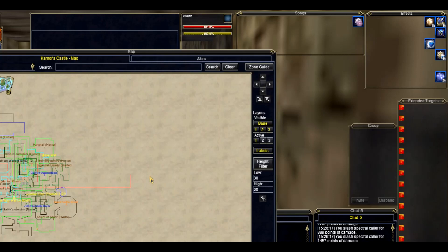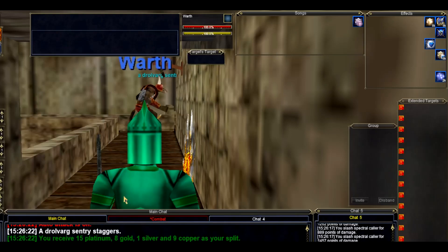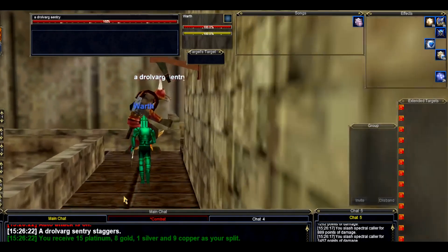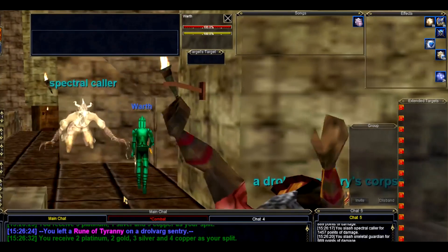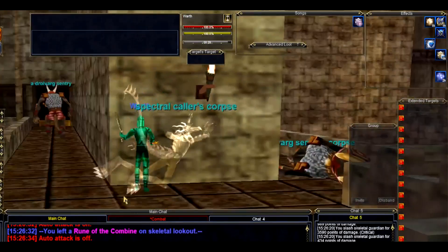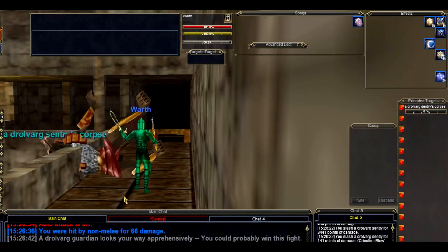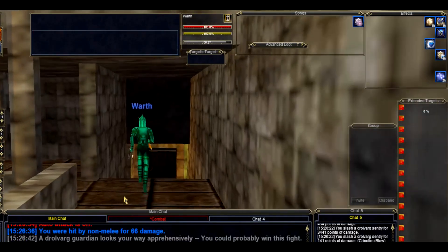I've already pre-cleared this first part, but you can see from the corpses where the mobs were. Now we're up here on the balcony, so we need to head north and then right, looping around back to the south. At the end of this hallway heading south, there's a few mobs behind the doors that'll aggro you, so just watch out for that.